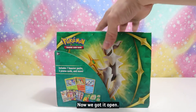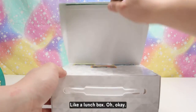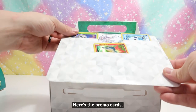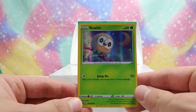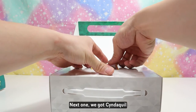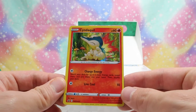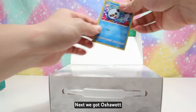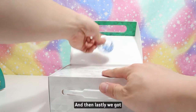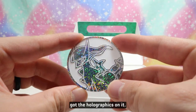Now we got it open, let's get right into it and see what's in here. It's got a cool little handle like a lunchbox. Right out the gate, here are the promo cards — first one, then Cyndaquil, very cute, next we got Oshawott, and lastly we got this coin, an RCS coin, white silver with holographics on it.